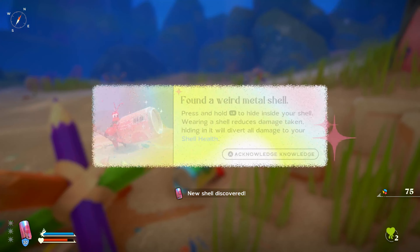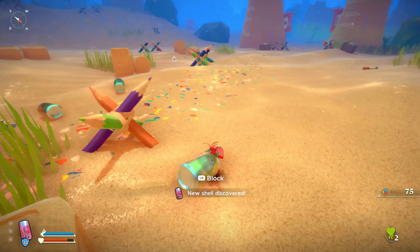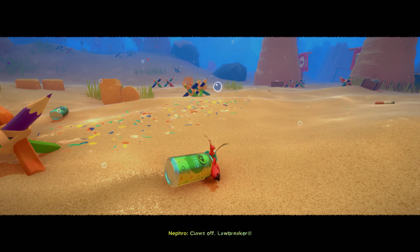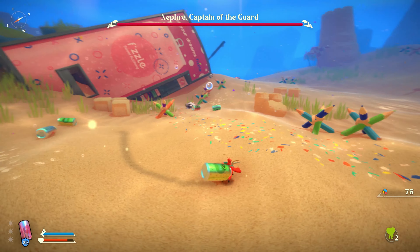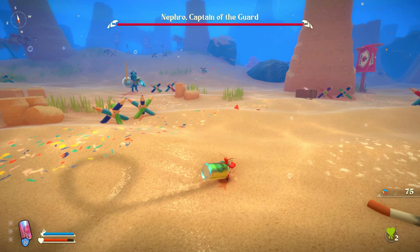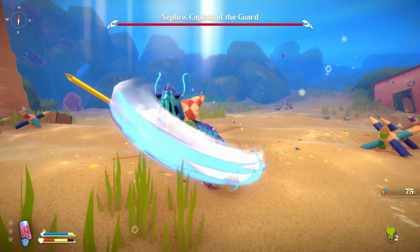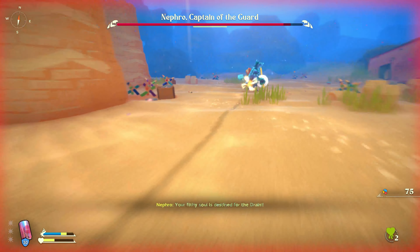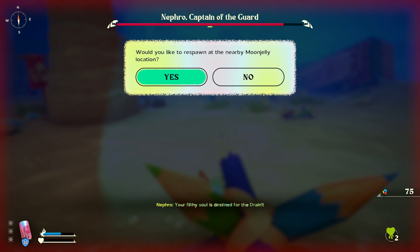Keep following along the microplastic pathway and go in between the two ketchup flags. You'll see a soda machine that is crashed back here. Head back to the soda machine and press Y to press the little flashing button, which will eject a bunch of soda cans. The crab is actually able to use these as a shell, so go up and press Y to wear one as a shell. As soon as we start to walk away we're going to find our first boss and we have to defeat him to get the achievement.